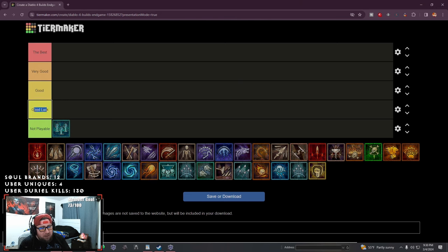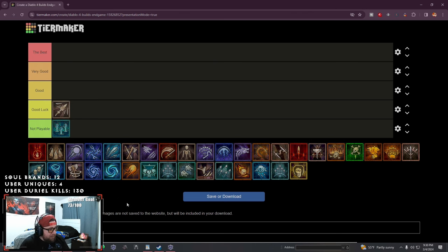Starting off in the good luck tier — which is our C tier — a lot of these builds are just going to be so-so: they're strong enough but just not fast enough. Starting off, one of them is going to be bone spear. The biggest issue with necromancer and a lot of builds for the necromancer is that the necromancer is too slow. Yes, with the update tomorrow we are getting a speed buff of 12%, which if you put into your amulet you can make up to 24%. So necro will be slightly faster, and because of that move speed I'm actually going to put it into B tier.